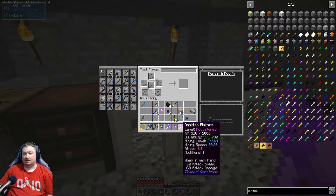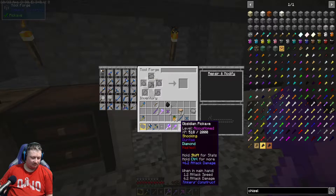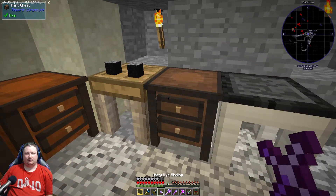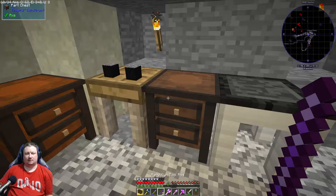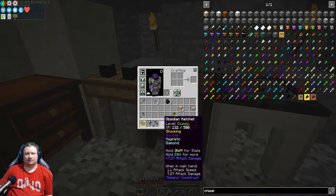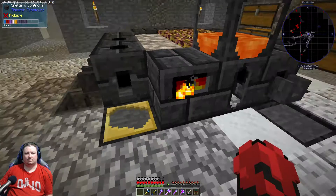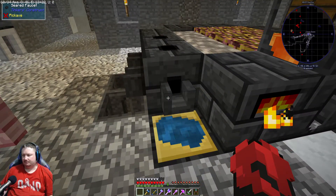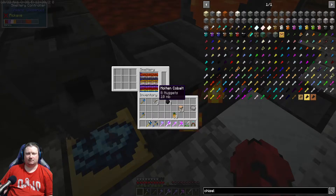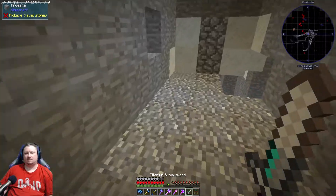Mining speed on our obsidian pickaxe is 23 — that's because we upgraded it. We got this parts chest, we can put all this stuff in here. We shouldn't even need a sharpening kit but we'll lay it down. Guess we can make two just to be safe — should have been two ingots, right? I see what's happening — the ardite is making it... okay, well we'll make one.